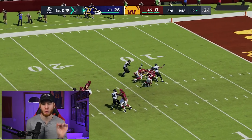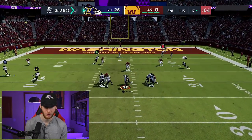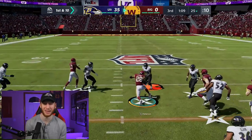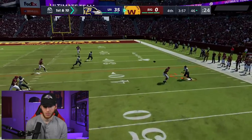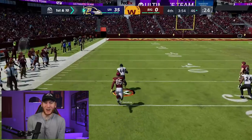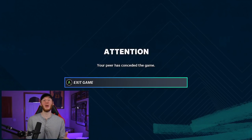We ran the ball with McGahee and used the post-wheel concept to score again. AP kept getting yards but we held on. Marlon Humphrey made a big play to end the drive. And that is going to do it — great game to our opponent. We're on to game three.